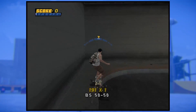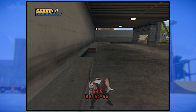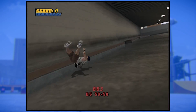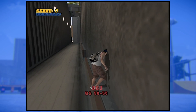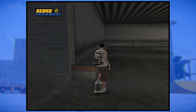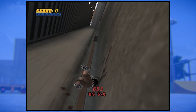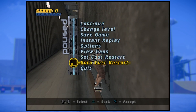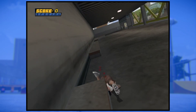This next glitch is back at the college inside the parking structure. Grind on this ledge and bail to the right just as you're grinding the rounded corner. Once you get up, you'll find yourself standing sideways — quite a strange phenomenon indeed. This one can be tough to pull off since you seem to constantly slide forward, but it looks cool, so do it anyway.